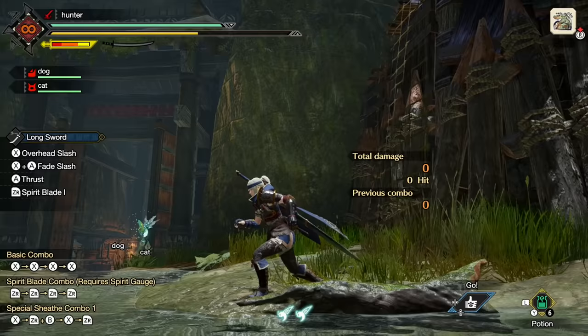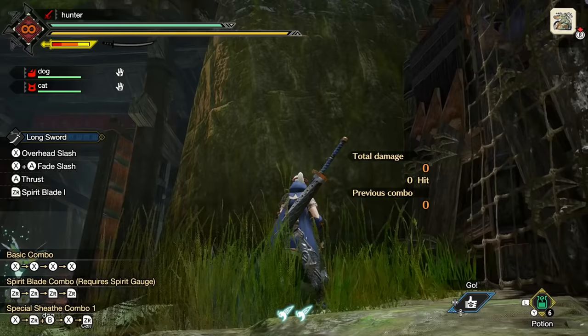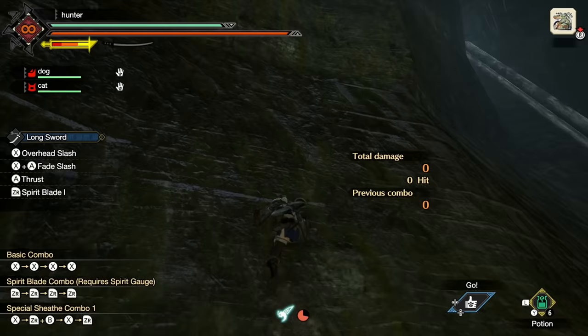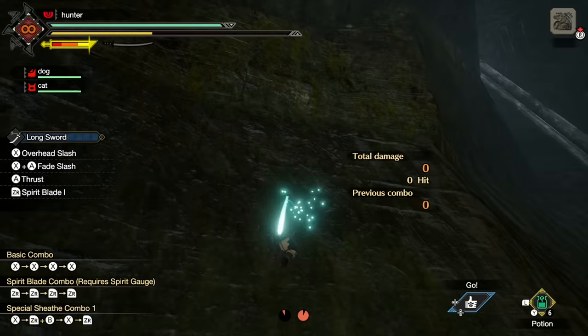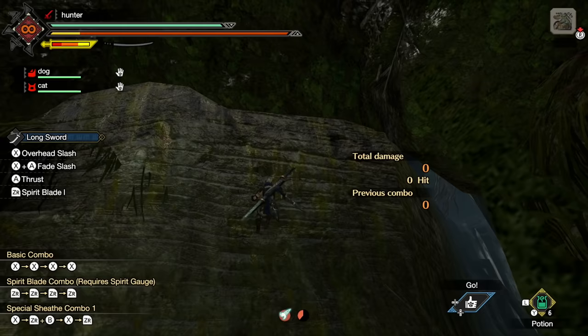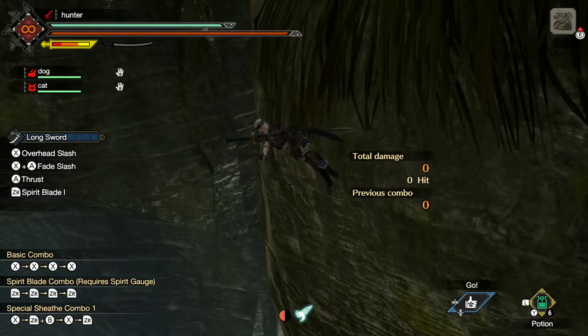In Monster Hunter there's no fall damage, so you can fall from as high as you want and you're totally fine. To infinitely scale walls, aim as high as you can, jump up, and when you run out of stamina hit A to dangle in the air — your stamina recharges. Then jump right back on the wall and continue running up, hit A again, and you can climb really high. You can even run left and right while on the wall if you press left and right on the input.